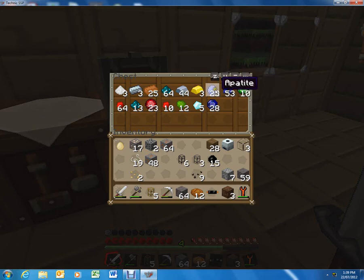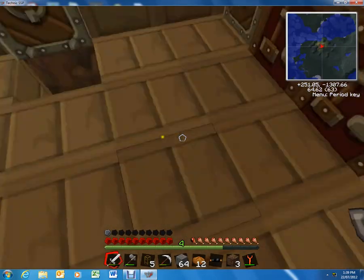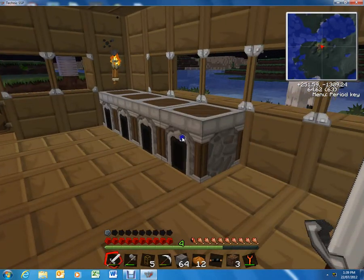It looks amazing. You've got emeralds, apatite — which actually does nothing, I think — sapphires, uranium, all this good stuff. And you can make tools, you can make weapons, you can make armor.